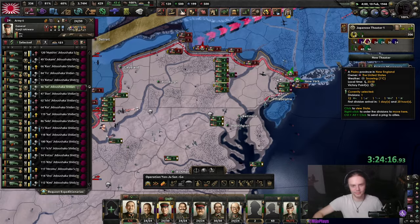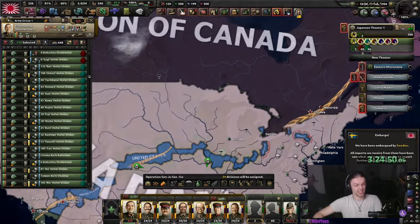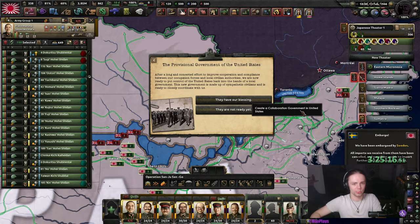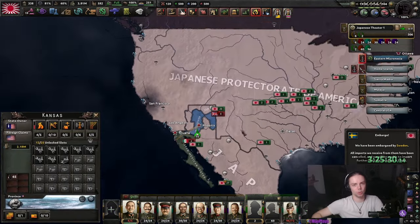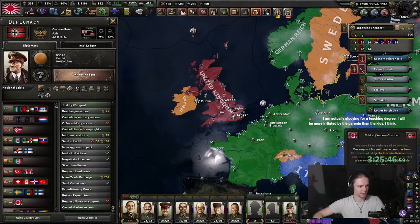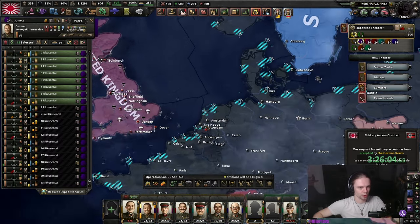You can also go for encirclements to keep XP on your motorized. I don't have any plans after taking out the US so I just let the AI handle most of it. The US is out. As for Canada, I don't really care — we're just going to hold against Canada. We're also going to take the collaboration government in the US because I mostly just didn't want to bother with it or have the Germans take the US.